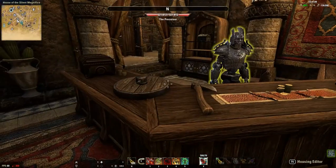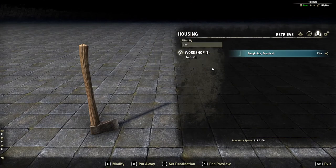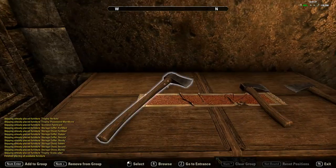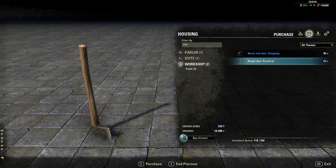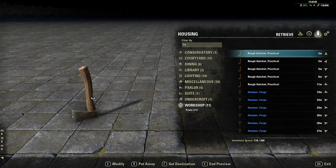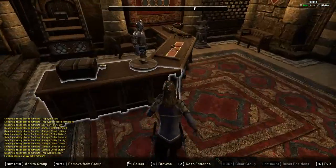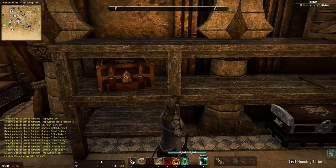For other types of weapons, I've had to be creative. There's a rough axe practical — this one is a bigger one compared to these smaller ones. Sadly the big one is only in the furniture crown store; it's only 15 crowns, but I only got one of them because I have these smaller ones here which are the rough hatchets practical — they're a recipe and craftable item in game. I have a few of these set around my shop: two here, one on the main counter, and back here in my weapon storage I've got two axes there.